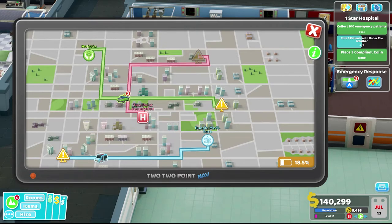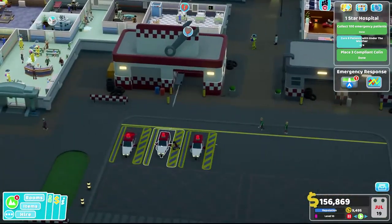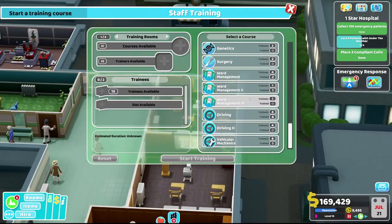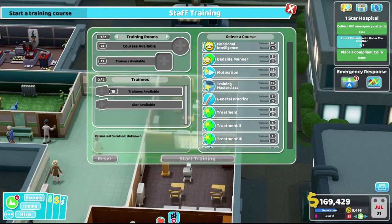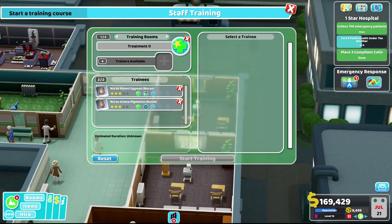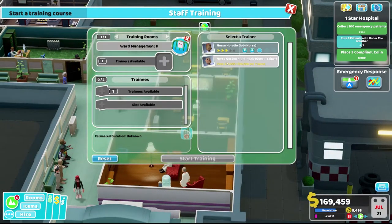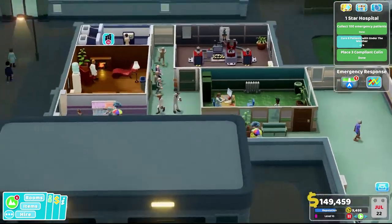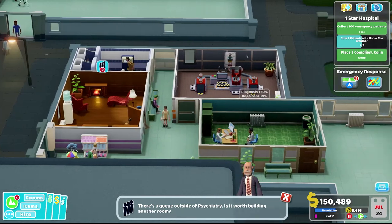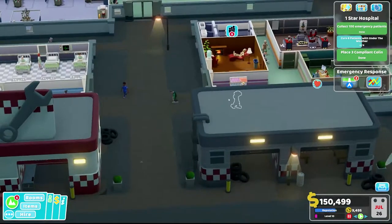Staff training looks good. There's a sign — our ambulance needs some maintenance, and someone's working on it. We need to train our GP; that's not looking good. Let's get you trained up, and you too, and let one of the teachers handle it. Ward two can be handled as well. We could start doing upgrades on machines — I think that's the next needed step.